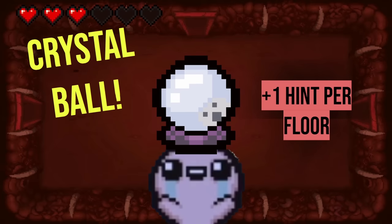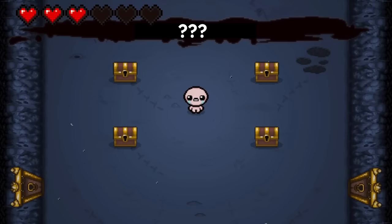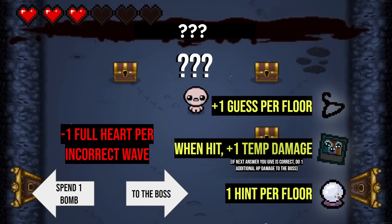So now you have the Crystal Ball — new item! Similar to Wire Coat Hanger, you have one additional hint per floor. I have never given you a hint ever. Somehow an hour in you made it to Hush. Yikes. So for Hush here, you have all these cool items. And again, it's minus one full heart per incorrect wave. Sadly you do not have any bombs — you cannot bomb anything, so you have to go straight to the boss. I used them well.